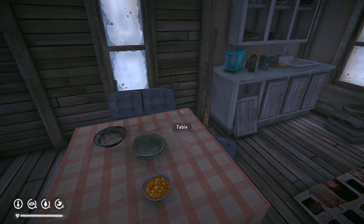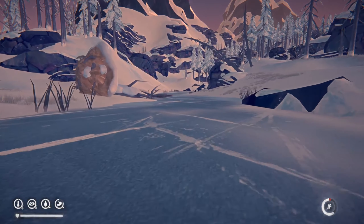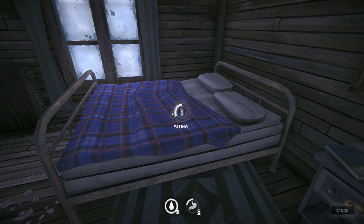The Thompson's Family stew gives 1,125 calories and a 10% buff to your maximum stamina. Just like all stews it gives you three hours of improved rest and reduces your fatigue meter by 15%.